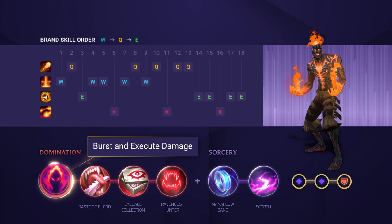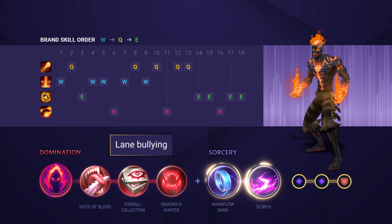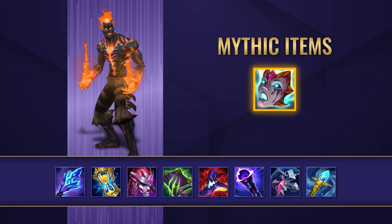When you're playing Brand you're going to want to go for Dark Harvest. It works exceptionally well giving you an edge of more burst, especially as the game goes on. Then fill out the Domination tree for some sustain in lane. After that go down the Sorcery tree with Manaflow Band and Scorch to make yourself an even stronger lane bully. For your skill order you want to max your W first as it's your main damaging ability, then your Q and your E to finish.